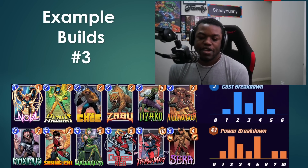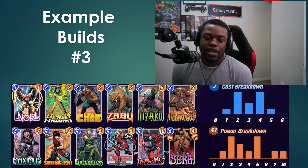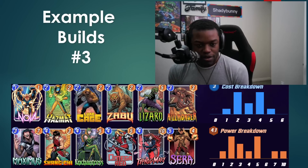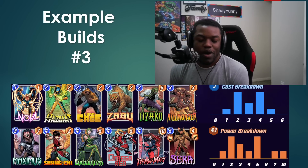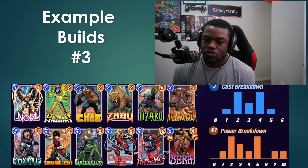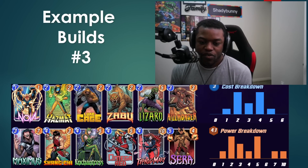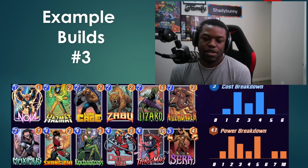Next up we have a Toxic Serra with an Omega Red surprise angle. You play for tempo with Maximus, but you now have this way of surprising your opponent by having Omega Red as your finisher instead of Sentry or similar. That can get some sneaky wins because Omega Red is not a super common card - people don't really play around it and will usually assume you've lost a lane, maybe ignoring one of your other lanes. So you can definitely get ahead with Omega Red if you can get that to work.